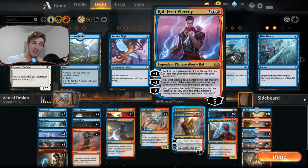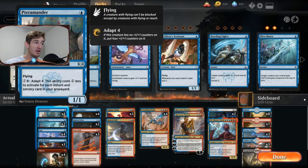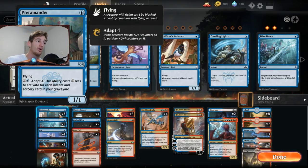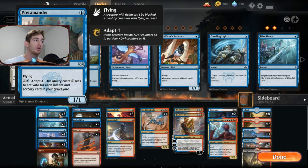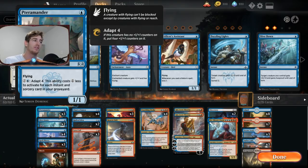We also have Ral, Viceroy — more for control or midrange matchups. If we can keep him on the board, he draws us a card every turn by letting us look at the top two and choose what to keep. His minus-three is removal, and his ultimate basically wins the game. We only run two copies because we don't want him clogging early hands. We also have three Pteromanders, a Drake from Ravnica Allegiance. We can play him on turn one, and later adapt him cheaply once we've cast enough instants and sorceries, turning him into a 5/5.